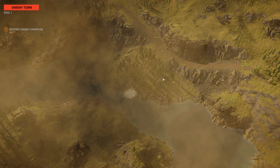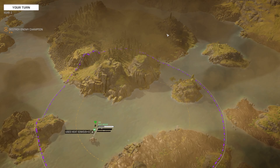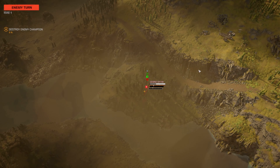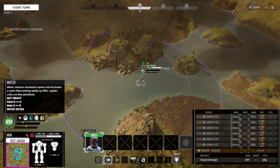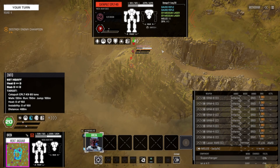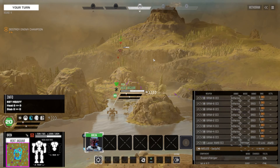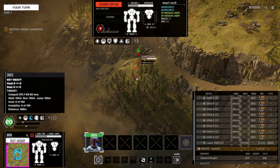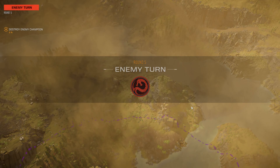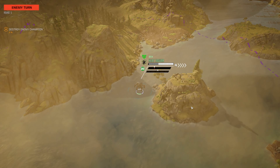Hopefully whoever we're facing doesn't have too much for LRMs or indirect fire. Catapults — it's a catapult. He's probably going to have a whole lot of indirect fire weaponry, unless he's energy-based or PPC. He seems more interested in running away. He's got ghosts — twin ghosts and medium lasers. Nice fit. I should not have peeked around that corner. I'll take the miss, thank you.